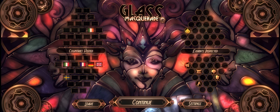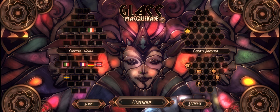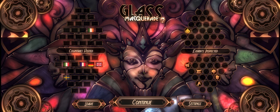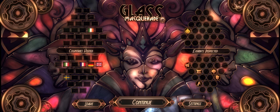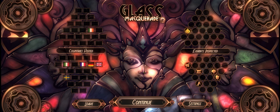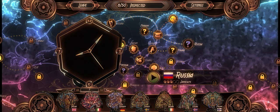Glass Masquerade — I really like this game. It's a really nice, visually beautiful puzzle game and the sound is amazing. It's basically just like a jigsaw game to a certain extent, but you'll need to combine hidden glass pieces to unveil clocks and themes exhibited by various cultures of the world at the international times exhibition. Russia — let us go to Russia!